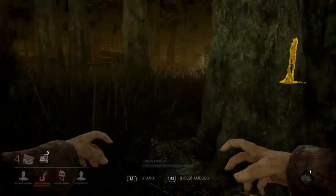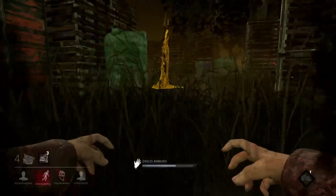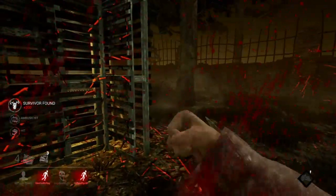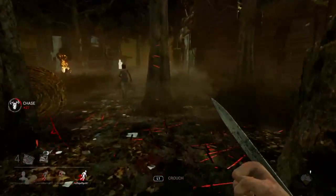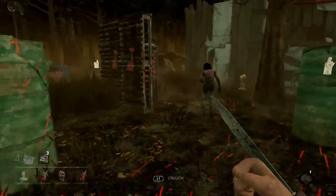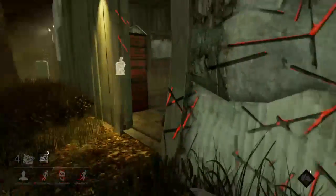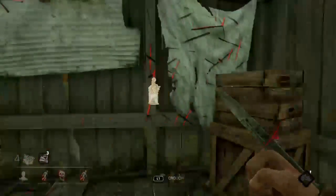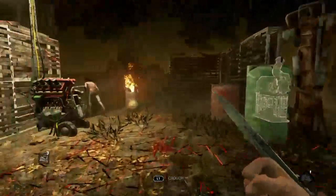One of her abilities is her crouch ability, and that's where we're going to start. Crouching is something you need to do. It's a great way to get from one place to another very quickly. It's a great way to jump at people, and a great way to catch somebody getting someone off a hook. If you see somebody unhooking a survivor, one of the better ways is to crouch and dash over there.